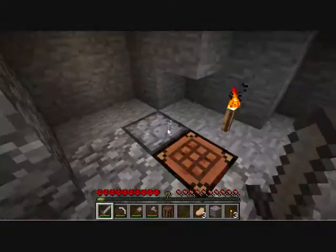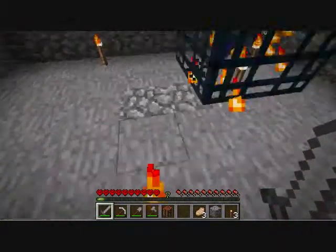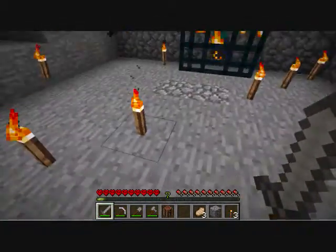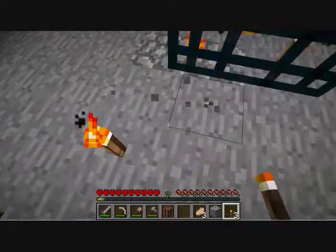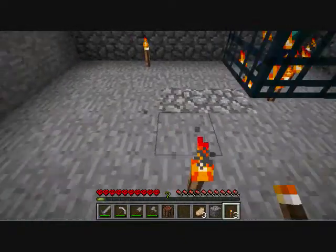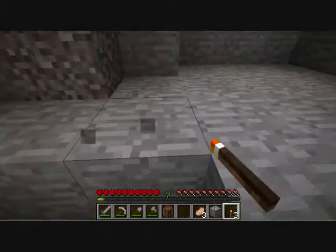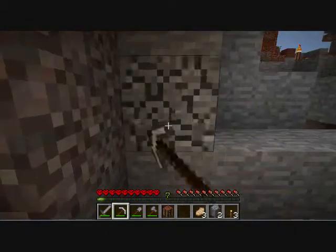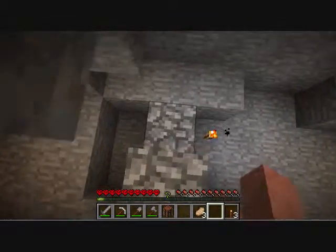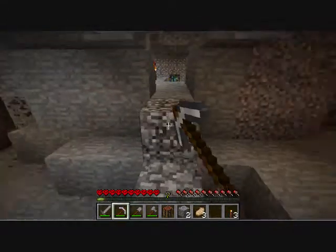I want to be within 16 blocks of the spawner at all times. So counting from the center piece: 1, 2, 3, 4, 5, 6, 7, 8, 9, 10, 11, 12, 13, 14, 15, 16 — alright, that's 16 blocks.